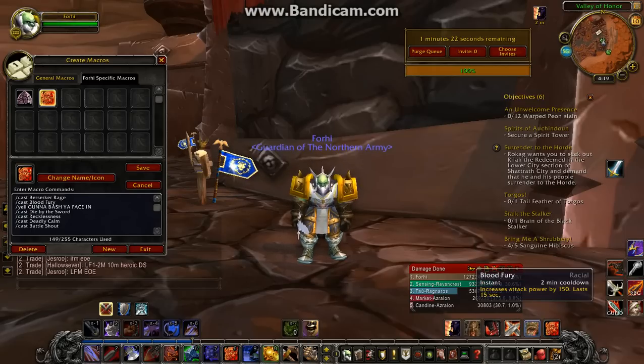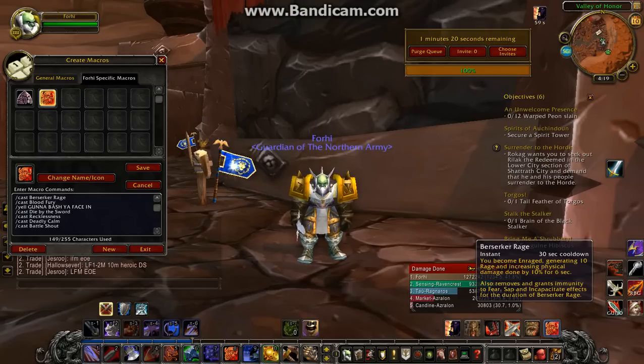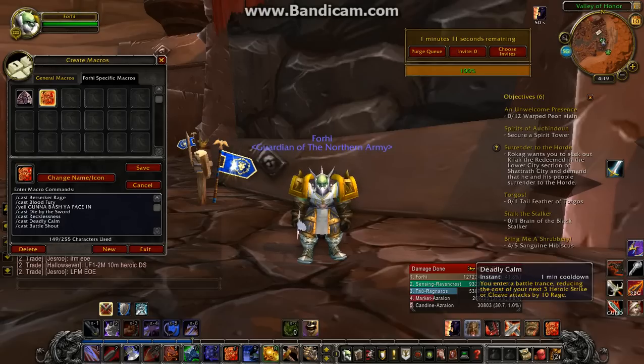Then I use Dragon Roar — that builds up rage — and Mortal Strike, and that builds up rage. So around there you're going to have a lot of rage to use, and then I'd use Heroic Strikes because of Deadly Calm.